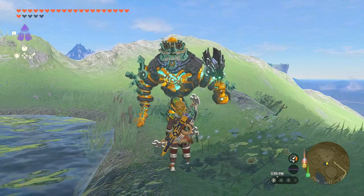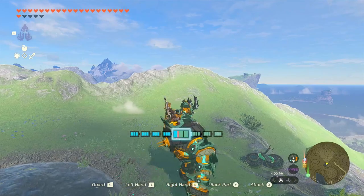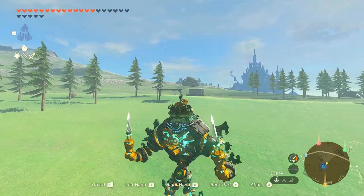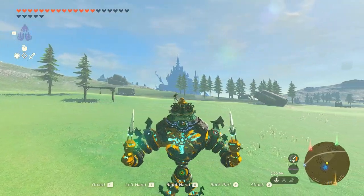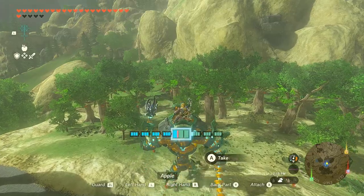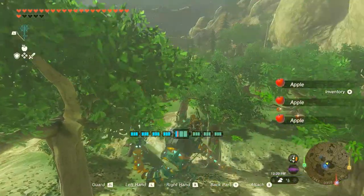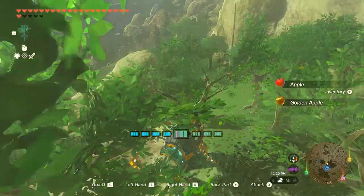Did you know that you can actually jump on the Mineru without pressing the A button? You can just simply jump to the Mineru. This way, you'll know that Mineru has a huge contribution to make Link look taller. Speaking of tall, we have to use this advantage for something — for example, like picking apples.